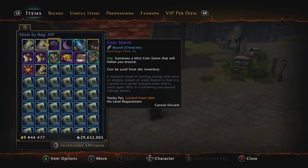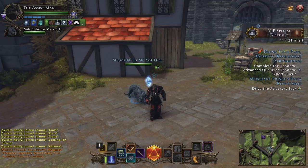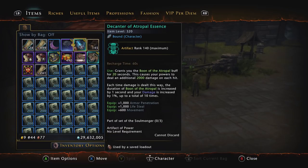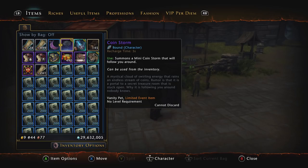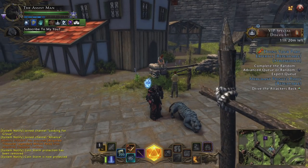For instance, one of the things you can get that is not listed in the box contents is something called the Coin Storm. It says it summons a mini coin storm that will follow you around. The weird thing is it's not something that can be equipped to your potion tray — I think that's a bug, because normally things like the Wand of Wonders can go in the potion tray. Basically it just has little coins that follow you around as a cosmetic. I don't really care for it, but you can get it.